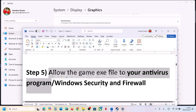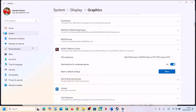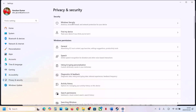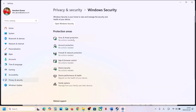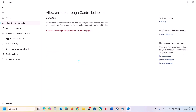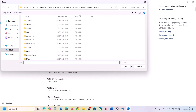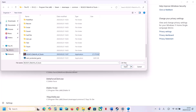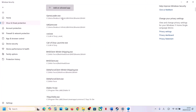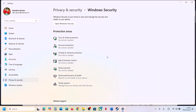The next step is to allow the game EXE file in your antivirus program. If you have a third-party antivirus like Avast, Norton, Bitdefender, McAfee, or any other, allow the game EXE file through it. If you're using Windows Security, open Windows Settings, go to Privacy and Security (Windows 11) or Update and Security (Windows 10), click Windows Security, then Virus and Threat Protection. Scroll down, click Manage Ransomware Protection, click Allow an App Through Controlled Folder Access, click Yes, then click Add and Allow App. Browse to the game installation folder, select the game EXE file and the second EXE file, then launch the game and check.